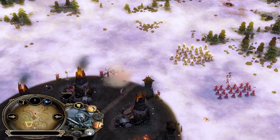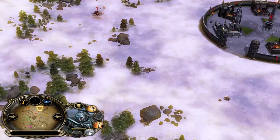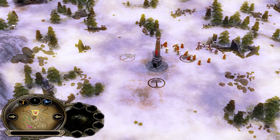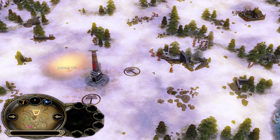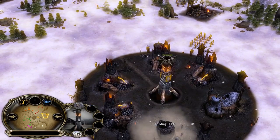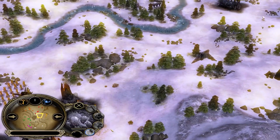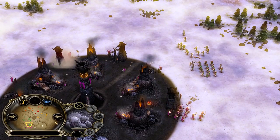Meanwhile: archer range level 2, fire arrows purchased, outpost captured, rangers on the field, and one combo is being placed inside the outpost. Boromir is level 5 with Dawn of Gondor, and Faramir is almost level 5 too. The yellow Isengard player is going for combos as well.